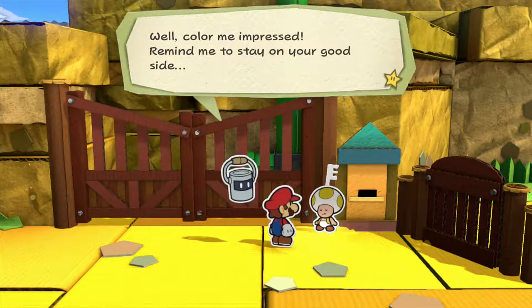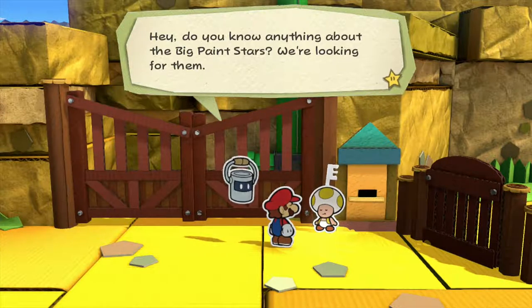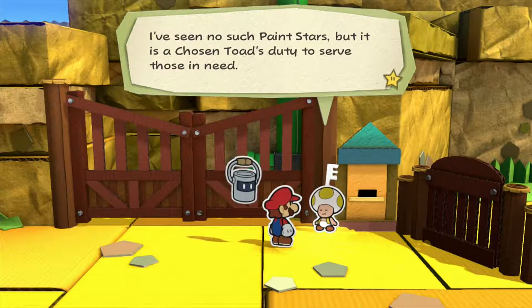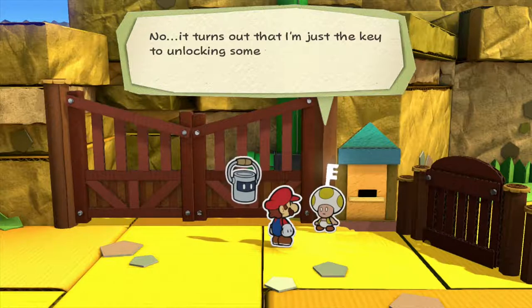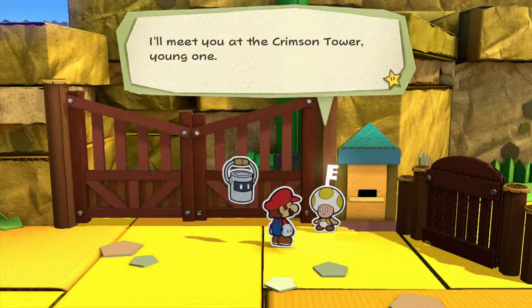Well, colour me impressed — remind me to stay on your good side. Do you know anything about the big paint stars? We're looking for them. The world is vast, young one, and I am but a toad. I've seen no such paint stars, but it is a chosen toad's duty to serve those in need. Our paths have crossed for a reason — perhaps I am the key to unlocking your true potential. It turns out I'm just the key to unlocking some random door. Well, okay, I guess. I'll meet you at the Crimson Tower, young one.